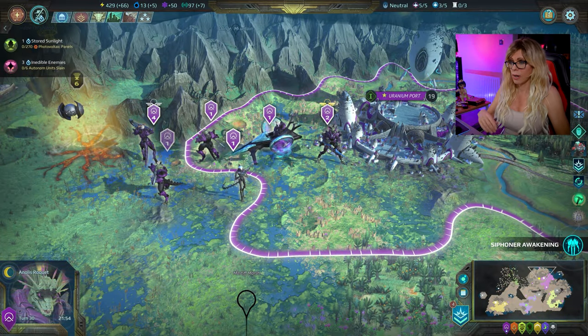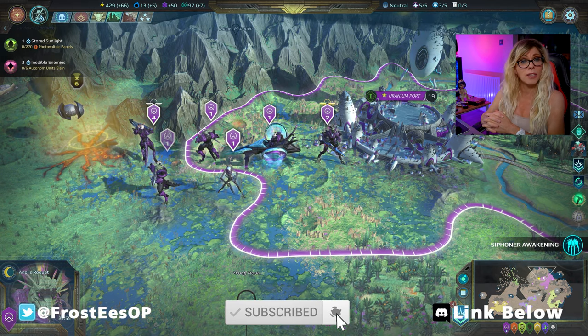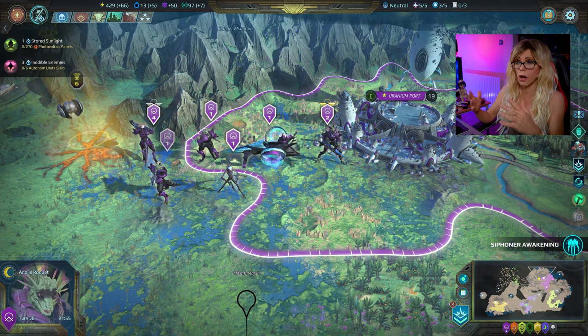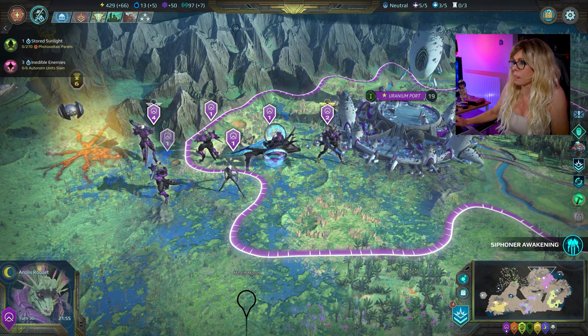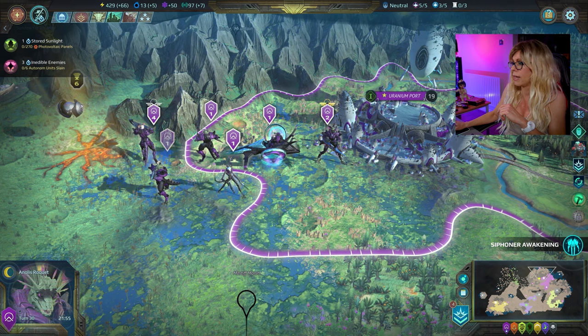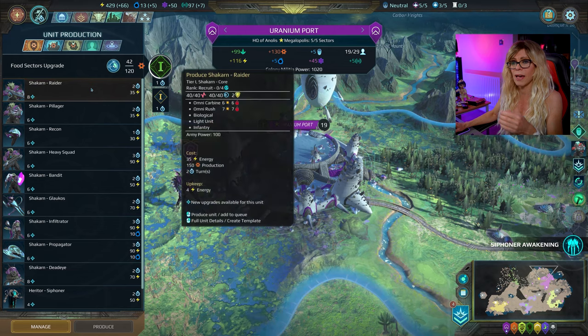So here we are — we are now in an Age of Wonders Planetfall game. I've been playing 30 turns with the Chakan, and that has enabled me to unlock all of the units that you get with the Expanded Arsenal mod. We're going to go to the Colony, and if you look at the Colony now, you'll see that we've got some extra units that we don't normally have.